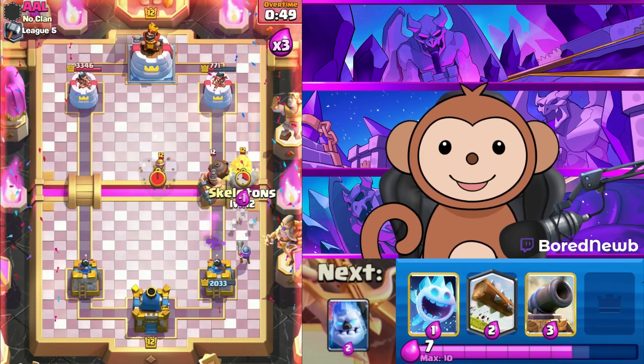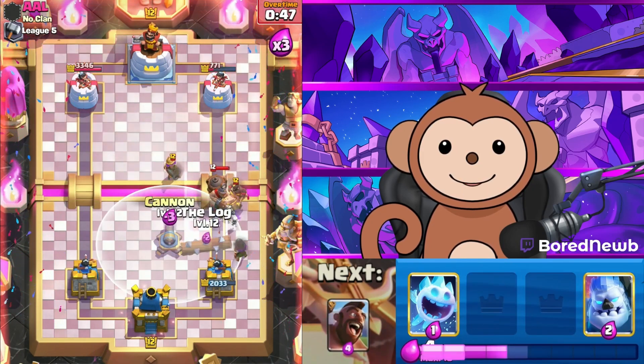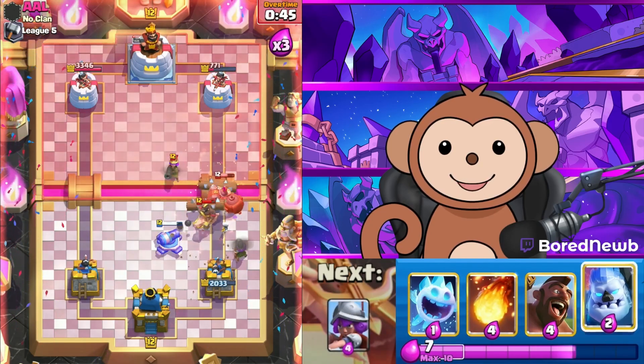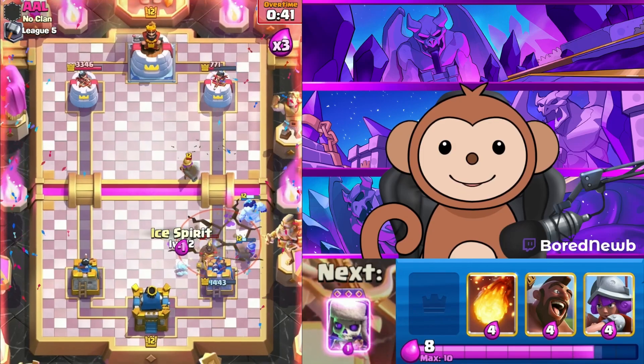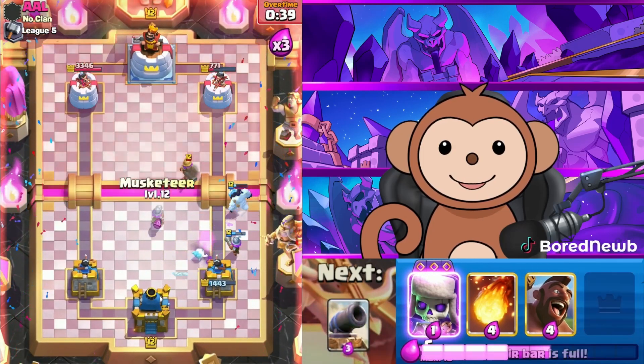Larry Mo and Curly. Let's get the Cannon lower this time. Let's Log this. I should have gone Ice Spirit too as well.